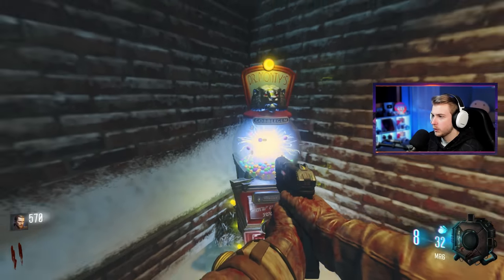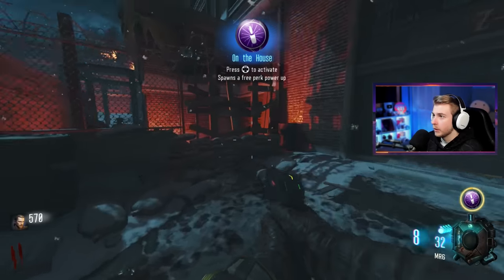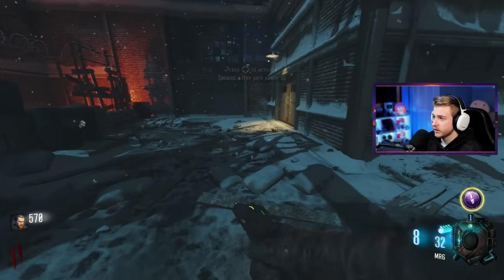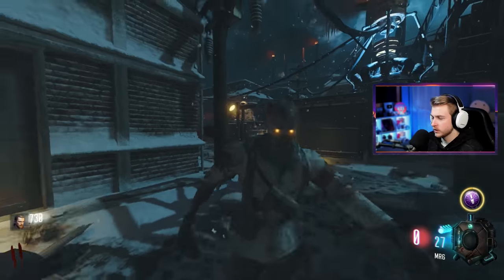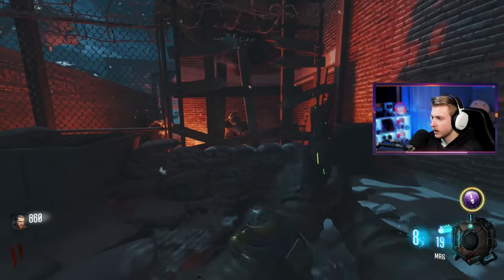Here's our gobble gum station. What are we getting on the house? I'm gonna hang on to this until we actually buy some perks because I want to try to exceed the perk limit. This pistol is punchy as hell — just pop pop pop.